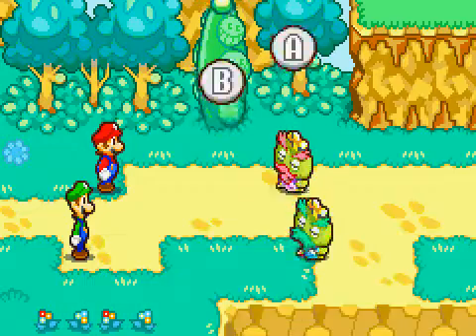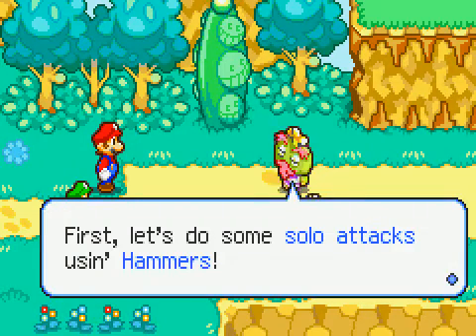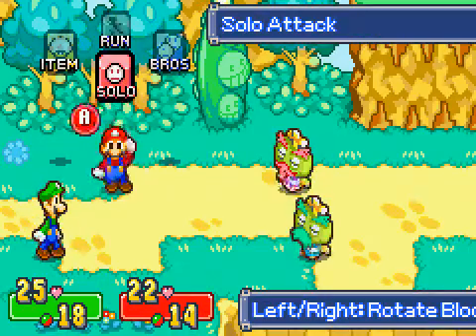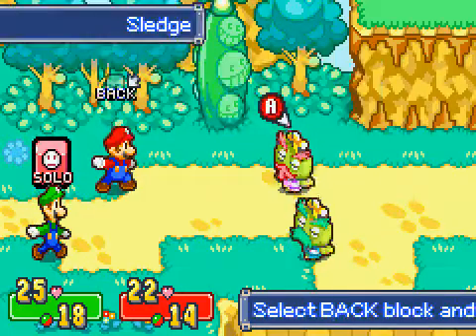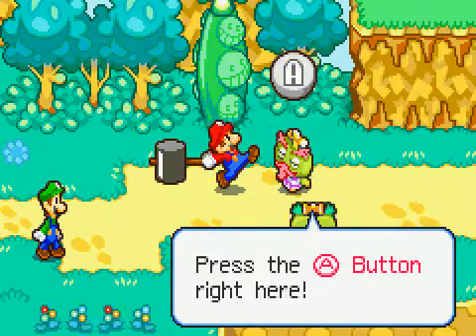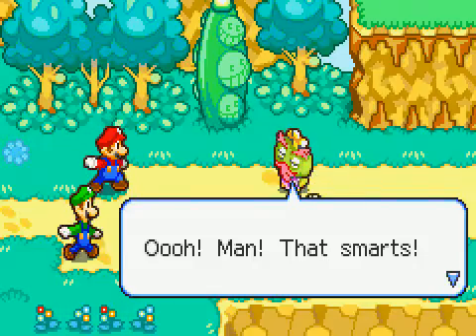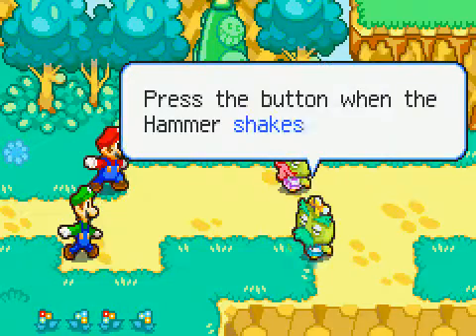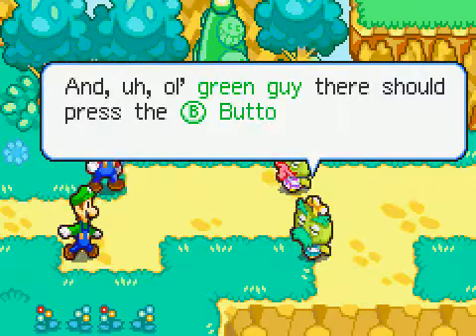That was unnecessary. So using your hammer would be a solo attack like the jump command. From now on, when you use the solo command, another menu pops up asking if you want to use jump or hammer. You choose hammer and select your enemy. To successfully execute your hammer attack, you have to press A right when you start shaking, which is usually pretty quick. And that's how solo hammer actions work in battle.